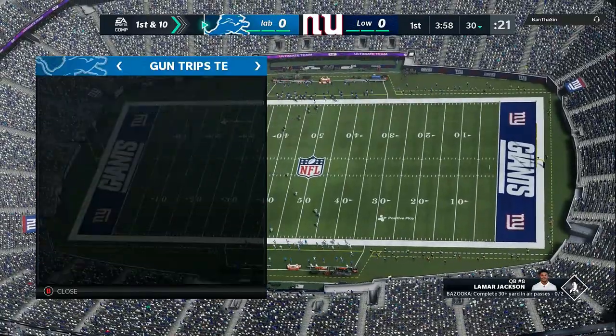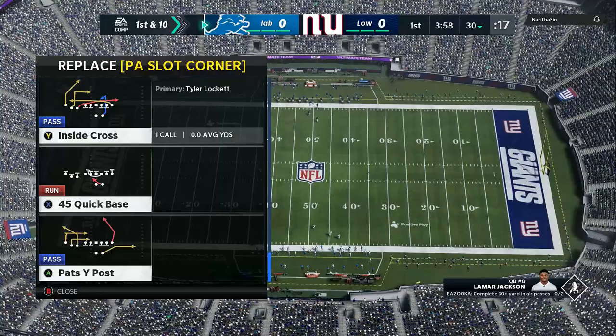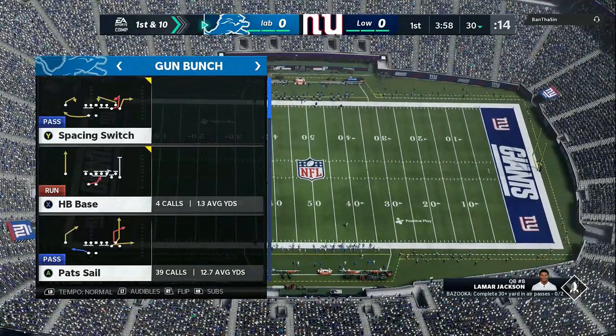What's going on gamers? Today we're going to go over the glitchiest offense in Madden 20. Very easy with simple reads. We are in the New England Patriots offensive playbook. The link in the description will give you full access to the e-book on offense and on defense.